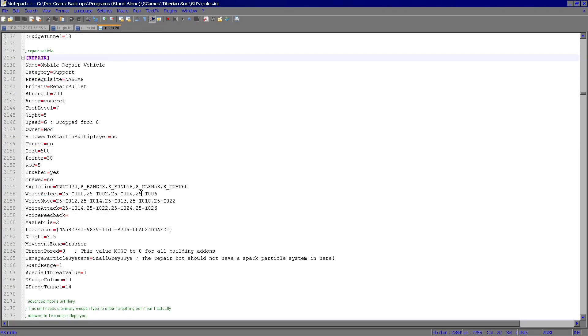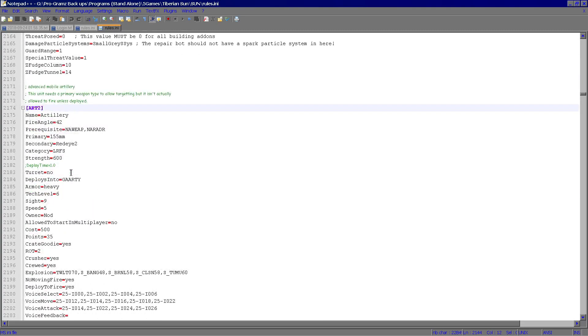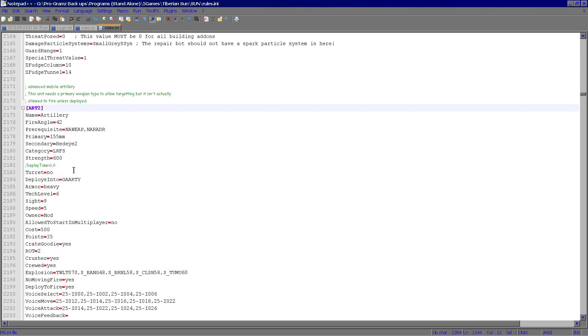So what you want to do is go here — like the mobile repair vehicle for Nod uses repair bullets, so that's the weapon that it uses. There's the strength of it, the armor of it, the tech level where you get the option for it. All these things can be edited. So if you change the tech level to one, it'll pop up as soon as you build your war factory, versus having to build a tech center or radar to get the option.